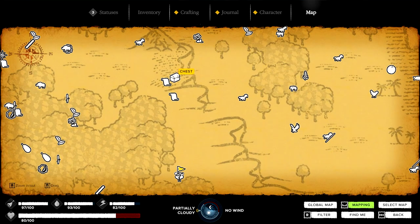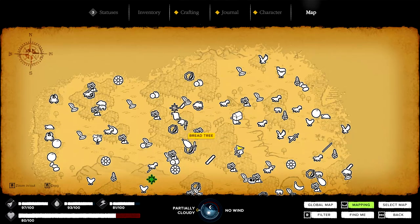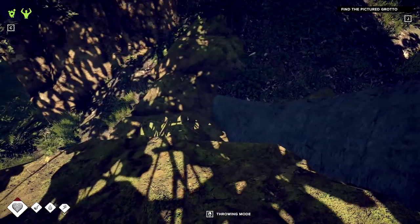It also shows you where special items are - interesting items. These are things like notes, chests that will have a potion in it, I believe. Over here we have some more interesting items, and this has a special object over here. These are all points of interest that we're definitely going to want to go to at different times. And if you look here, you can also see all the animals that are around - spotted skunks, more birds up here, some chickens, peccary, and over here we have some boars. You can see where all these different critters are, which will allow you to go hunting quite a bit easier.